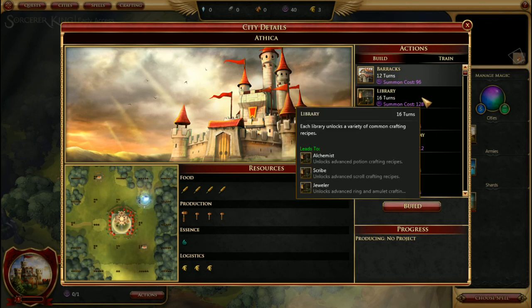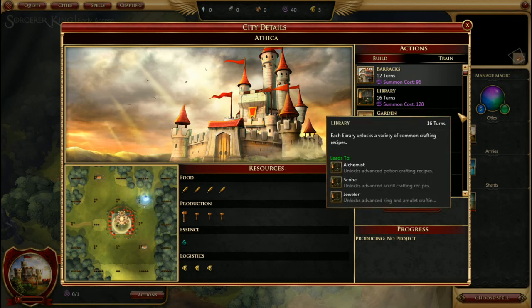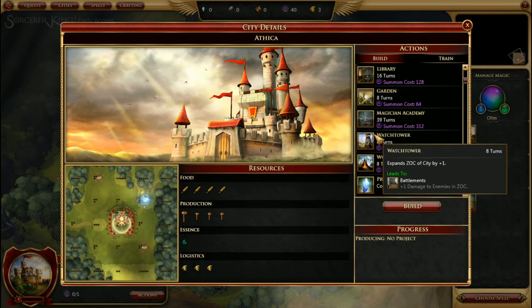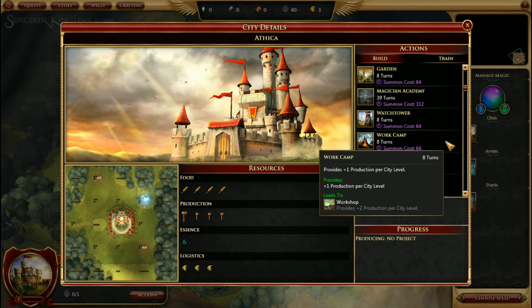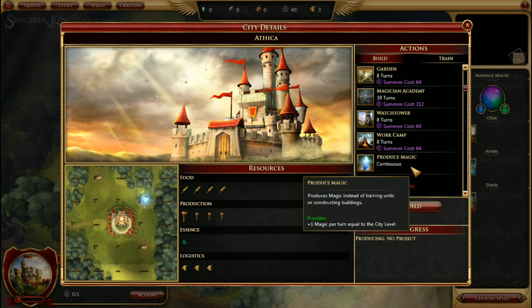Library, which allows you to produce various crafting abilities. Garden, which increases food. Magician Academy, which you can use to build battle mages. Watchtower — your city will passively damage enemies that come within its territory, and the Watchtower increases the amount of damage they do. Work Camp, which increases production.